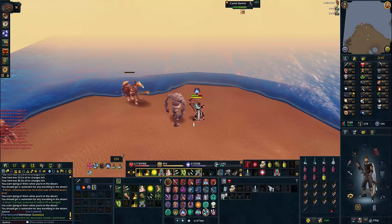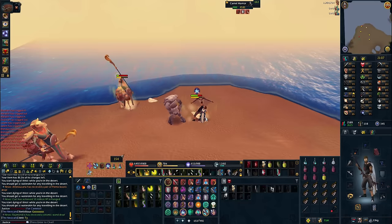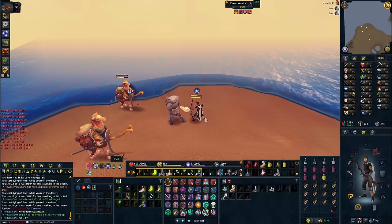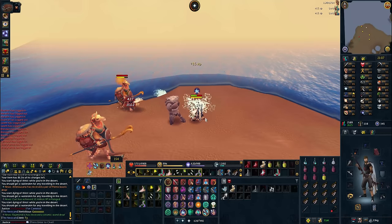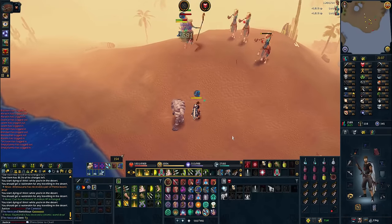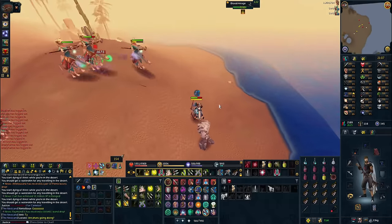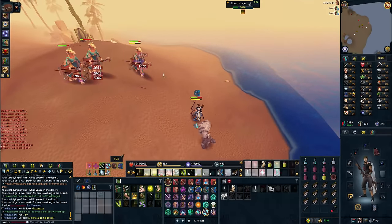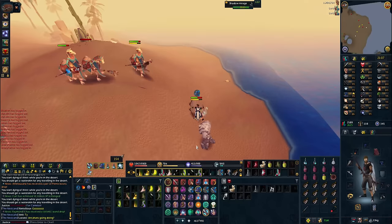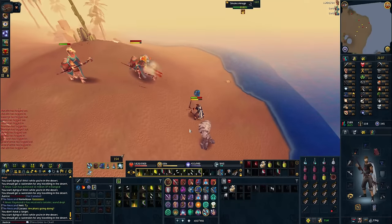Something I forgot to mention on the previous two methods: within the mirage phase, you want to be praying devotion, as you can see on screen. You always want to have protect magic prayer on, except for the last phase where you can soul split switch with range prayer, because the last phase the camel hits with range the majority of the time. Due to the kill speed, you'll usually have devotion pretty much every kill. However, if you're killing them extremely quickly, just rotate between devotion and debilitate in the mirage phase, as that's where you'll take most of the incoming damage.